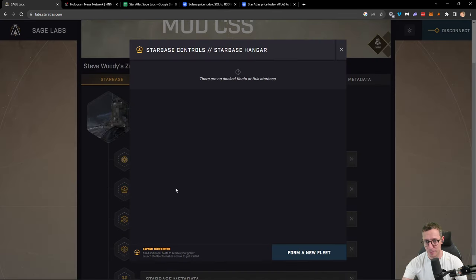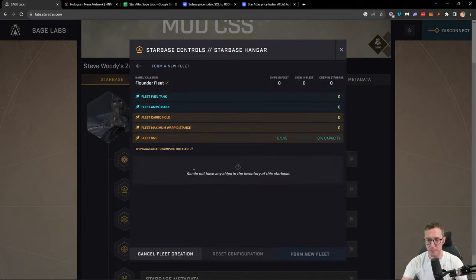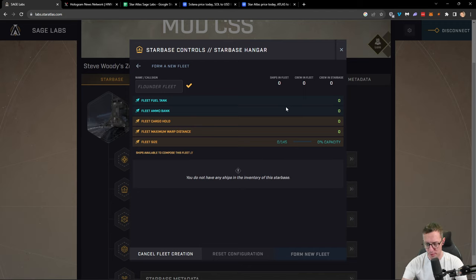Once you've done that and you have them in your hangar, you'll have your assets. You'll then be able to go into your star base hangar. As long as you have vehicles here, you'll be able to click this button to form a new fleet. I would then be able to take any ships in my inventory and create a fleet. That fleet will give me crew and also tell me how much fuel I need, how much ammo, maximum cargo hold, and maximum warp distance. You can give a name to your fleet and add vehicles to it. Note that you cannot remove vehicles from your fleet, but you can add more. If you want to remove vehicles, you need to disband the entire fleet and start again.